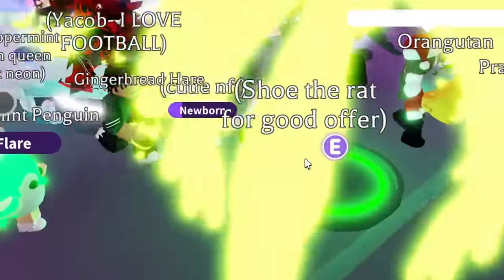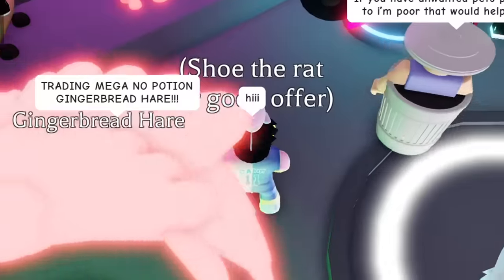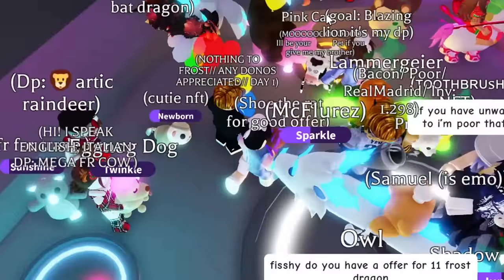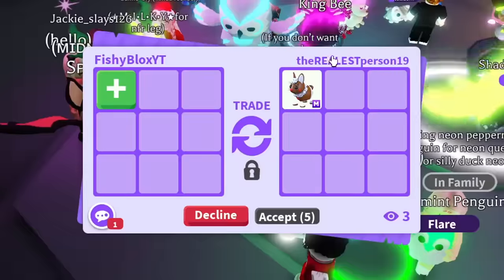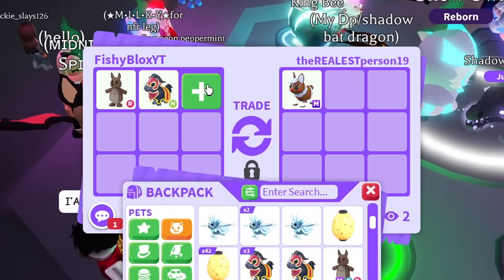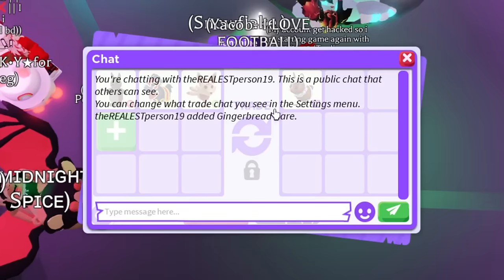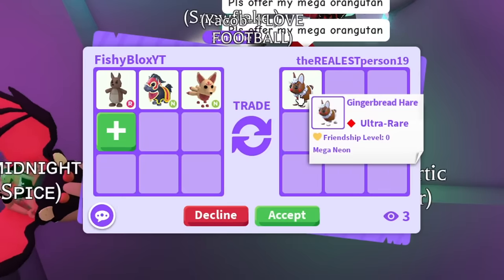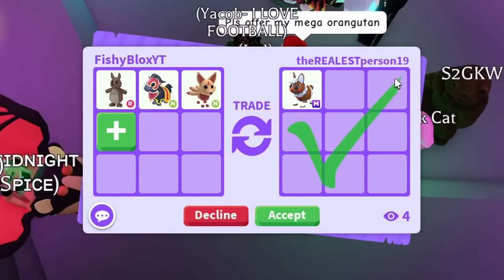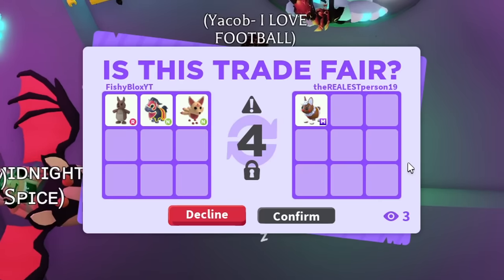I might be able to get two if I can find the other person I wanted to trade. I thought they left, but I found them — their name was Jacob. I'm gonna offer the Neon Jacob Horse and the Kangaroo for the mega Gingerbread, and I'll even add a Neon Kitsune. They said yes! It's an ultra rare — I feel like I'm slightly overpaying but it doesn't matter.